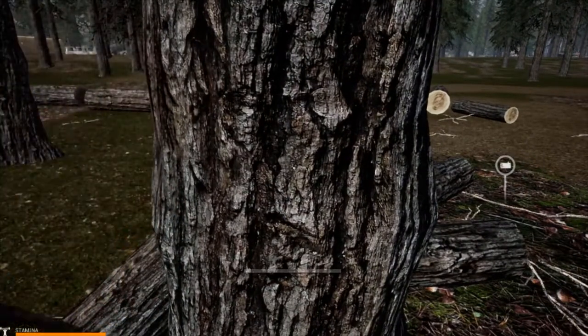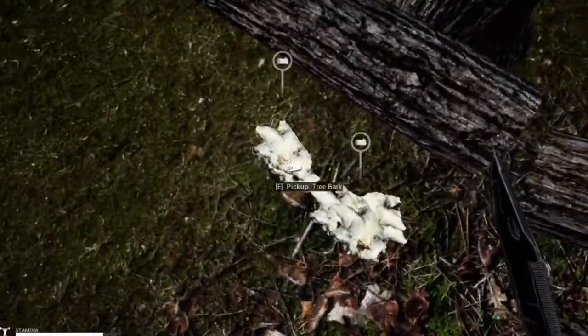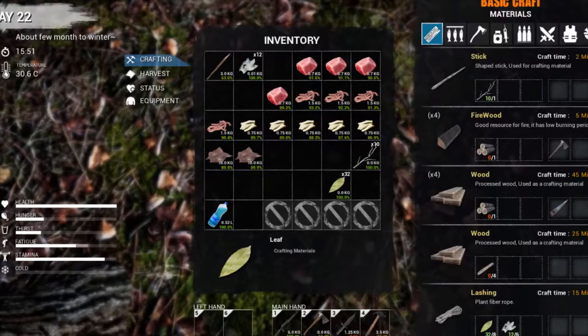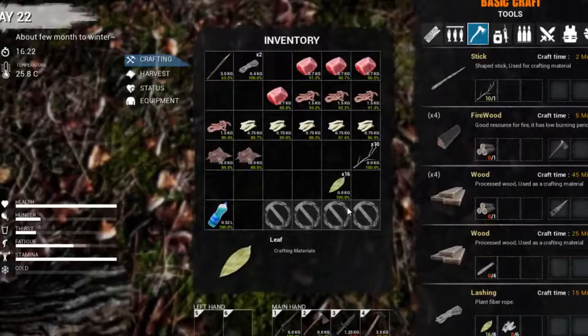Not every tree you can get bark from, and it will only yield so much. We'll take all of this, then press I on the keyboard to go down to the rope. Let's see how many we're going to get — yep, there's two. Crafting the leaves and the bark together, and we've now got rope.